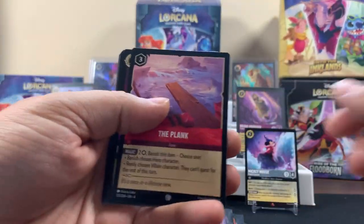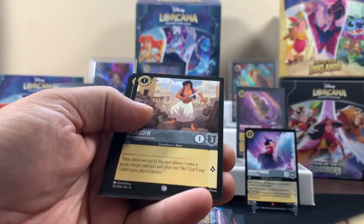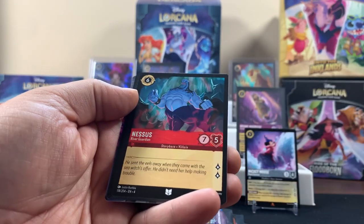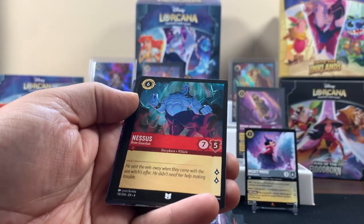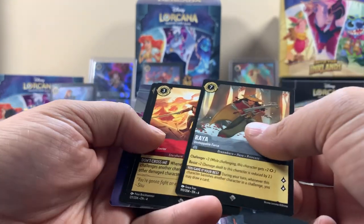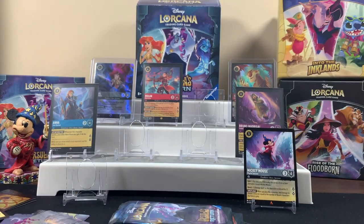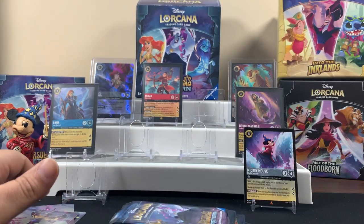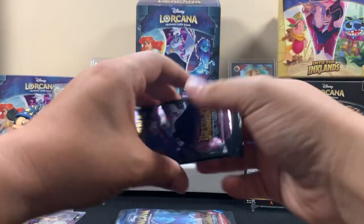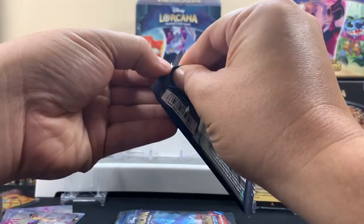We have three left. The trove goes quick — like I said, it's a quick little video. Do a little sneak peek on the last three. Super rare, super rare! And then Magic Broom is the foil — two super rares. All right, three left and you want me to sneak peek? Yeah, all right.